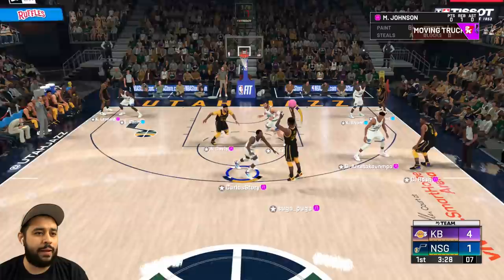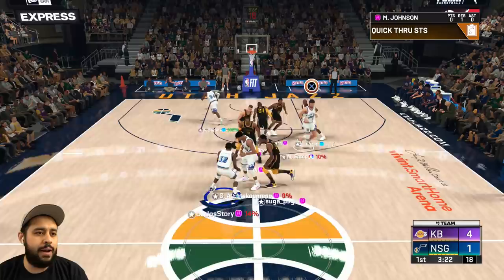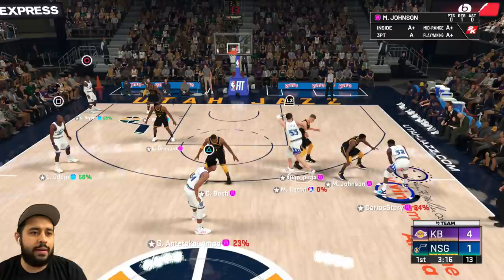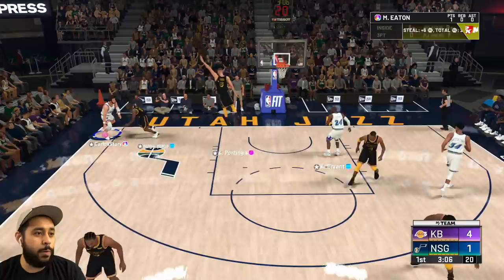Let me see that defense — Mark Eaton can definitely play defense. He really feels fast. Another foul. He definitely feels very fast and very smooth. I want to get some easy baskets, so we're gonna run a quick little play — give him the ball, give it to Magic, he's gonna cut to the basket, and we're going for the lob. Give me those cookies!